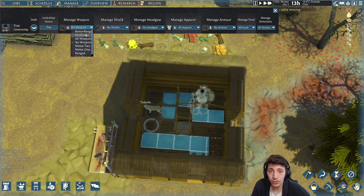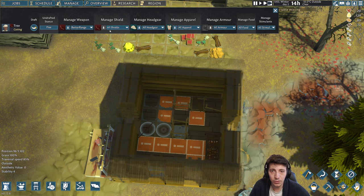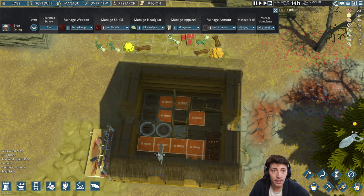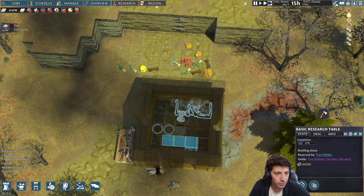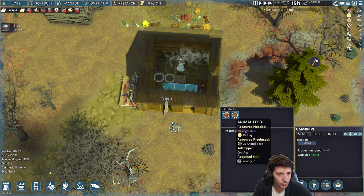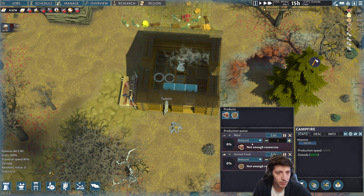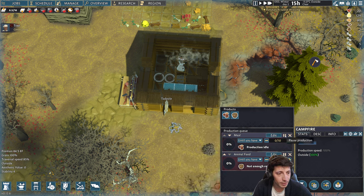I should go in here and set better range — let's do tour, all shields, all head gear, all armor — anything you want right now, just go grab it all. You've got the bow and the helmet, and loads — it's fine that it deteriorated a little bit. We'll need all of this equipment. What do we want to do here? We can make animal feed and meals — I'm just gonna click both of these and start producing both. Let's do until we have ten.